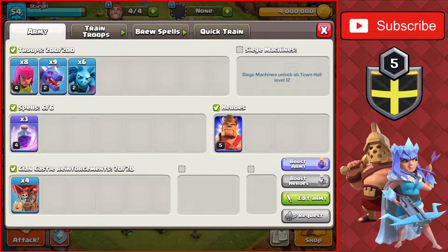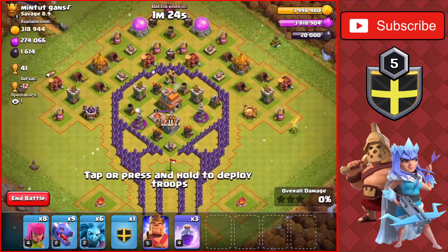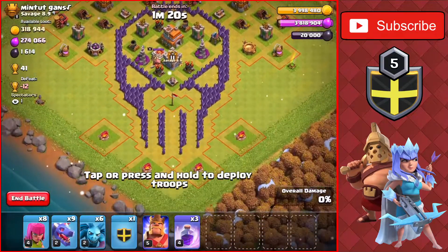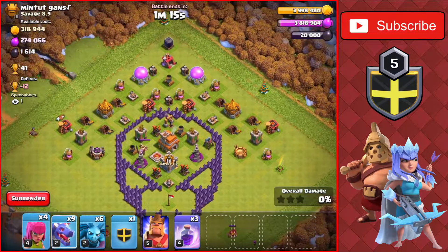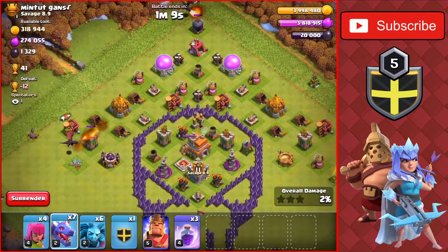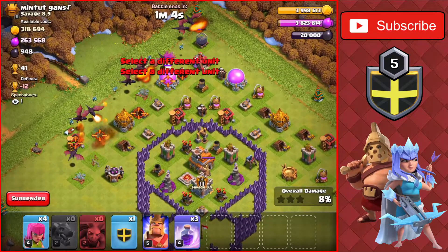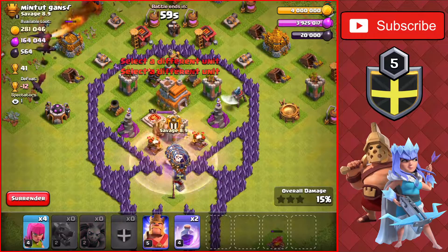Let's head on to the first attack. Found a base here, Town Hall 7 worth 41 trophies. I was actually not on my computer when I found this, so we're going to hurry up and attack this quick. Dropping the archers on the camp at the bottom of the base, we'll drop the dragons to create the funnel for the main push to the town hall. We have a minute left so we have to hurry up. Dropping the minions and we'll drop the Clan Castle at the bottom.